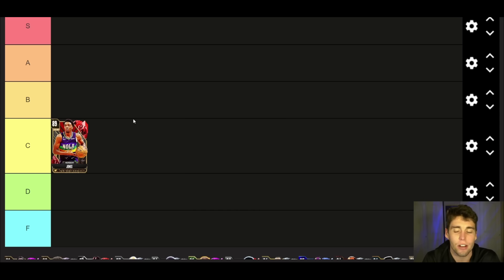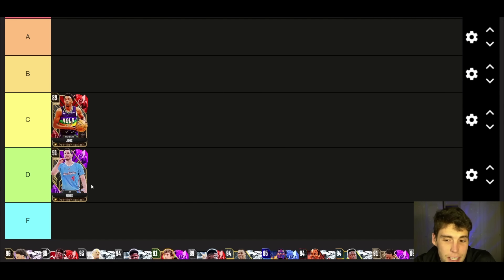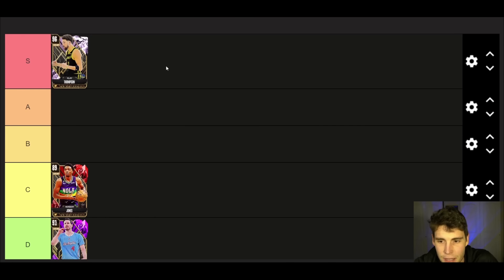Starting off with the Ruby Herb Jones — if you're new to the channel, smash that subscribe button, we're on the road to 130,000 subscribers. Herb Jones is your pretty typical 3-and-D guy, not going to do anything more or less than that. He'll knock down shots, decent release, good lateral quickness, only 82 speed which is the real downside. He's in the same set as JJ Reddick, and Herb Jones side by side is better than JJ Reddick. JJ Reddick can really only shoot the ball — outside of that he doesn't give you a whole lot else. That's why I'm a bigger fan of Herb Jones in MyTeam.